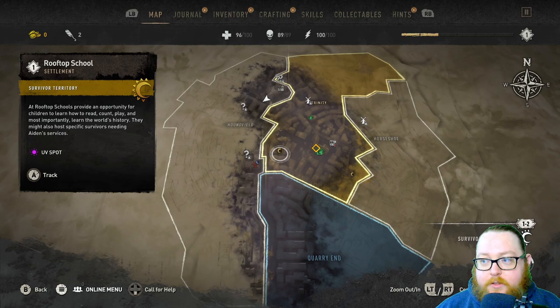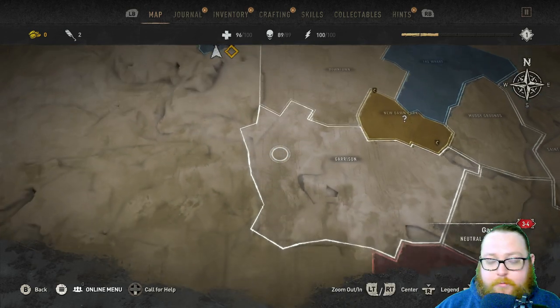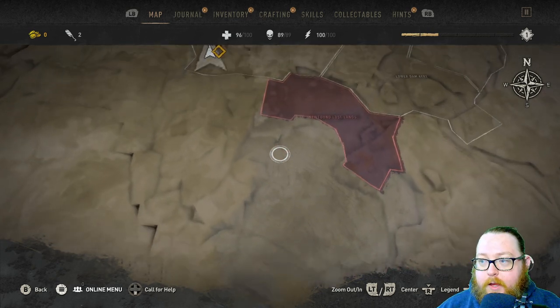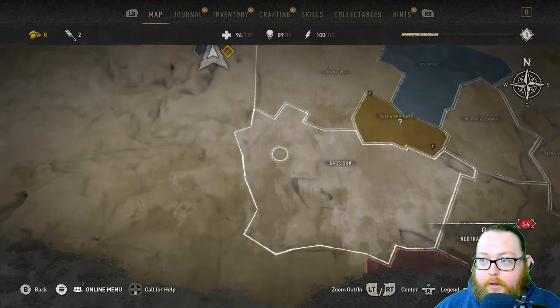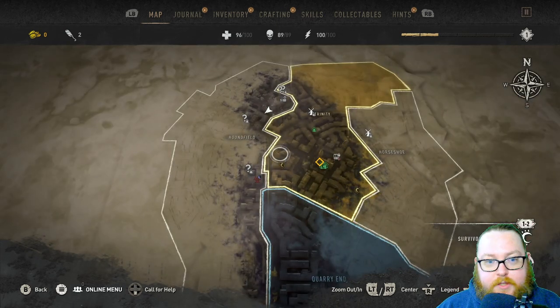Basically the way this works is we're going to get over to the Central Loop before we do anything in the story, and we're going to head over to this area down here and do the infinite max level farming loop, which is absolutely insane especially if you can get here very early in the game. I'm going to show you some inhibitor locations and different skills you'll need to make that happen.